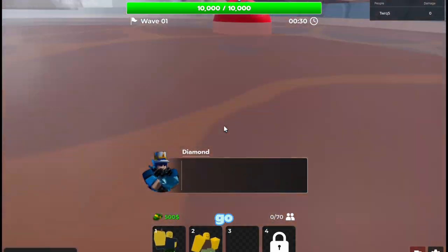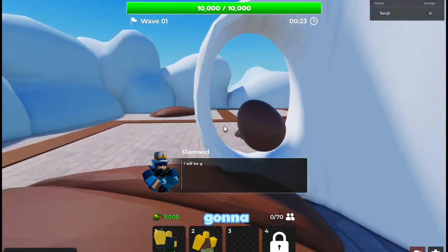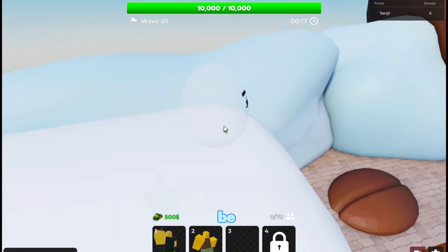Now go over here — this is the coffee map. There's one right here where this chocolate fountain is, and then there's going to be another one where the handles of the coffee mug are. Where the enemies spawn in, there's going to be an egg on top of here.